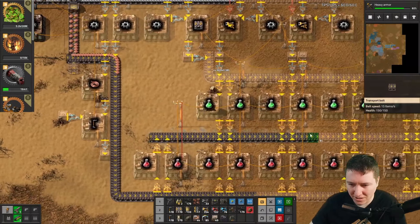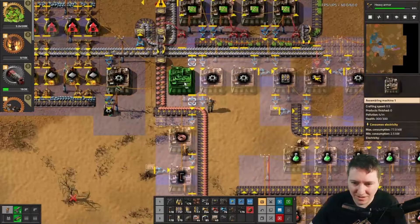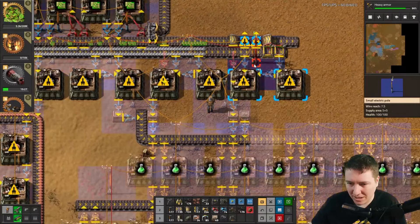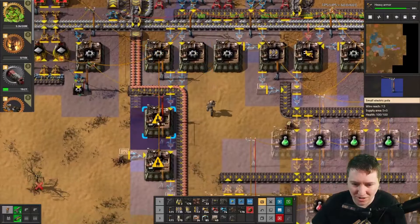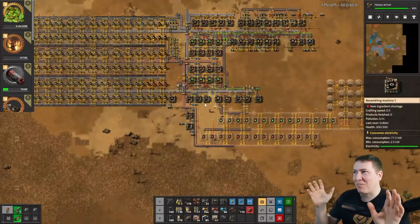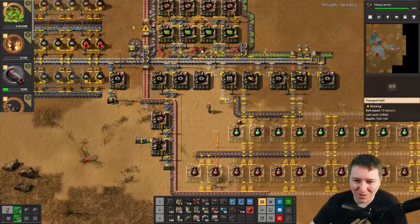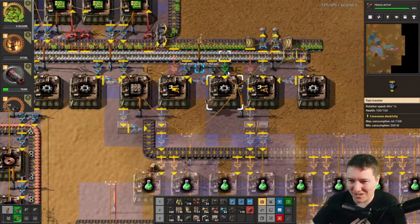There's no magic here — just building from left to right. Get all the assemblers working. Inserters, belt drag, poles. These poles are annoying to place — place them one at a time, do not try to do a drag. They do not drag cleanly. If your base is going in a different direction, left might be a different direction. Build the production first and then the next stages of the production.